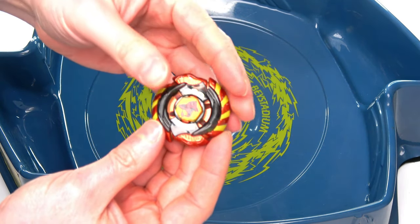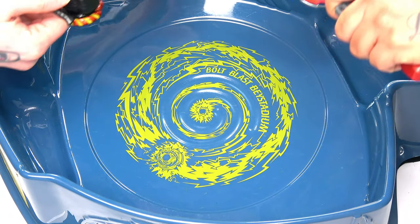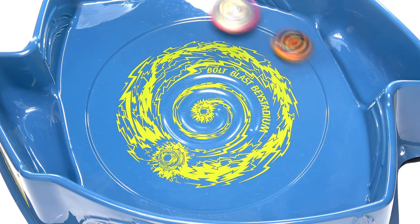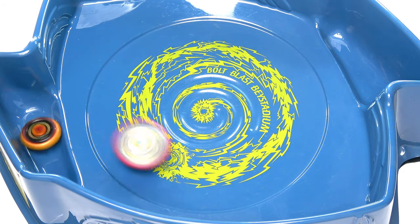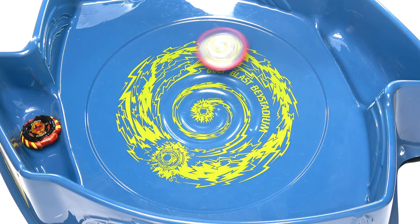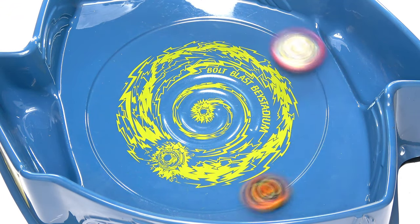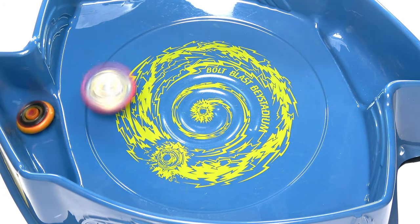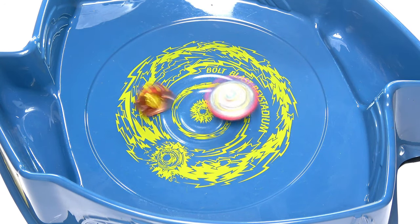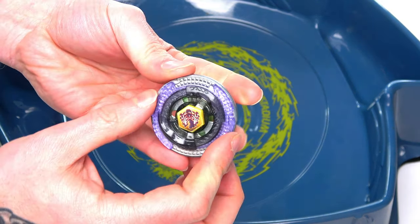Next up is Mercury Anubis - this Beyblade is so short, it's crazy! Can we smash attack Valkyrie? Valkyrie just put it into the pocket - my boy Valkyrie is doing so good against these Metal Fight bays! That's one-nil. It came out to try and smash attack Valkyrie but it just couldn't get the job done. That was actually kind of easy for Valkyrie.